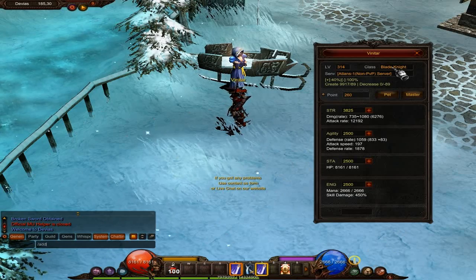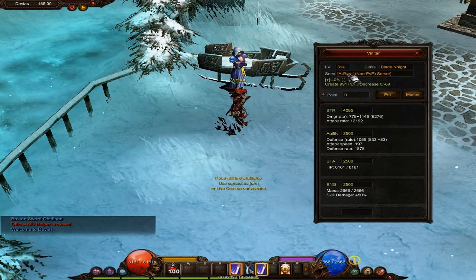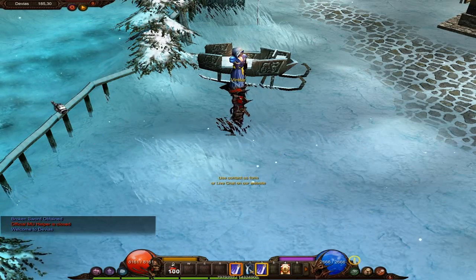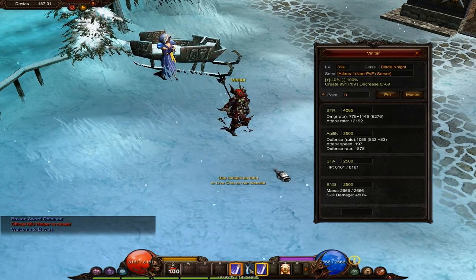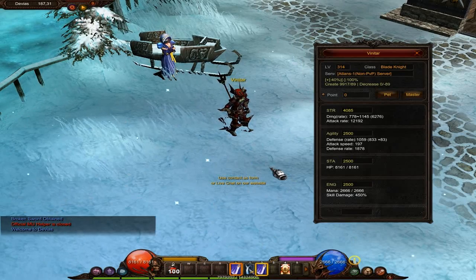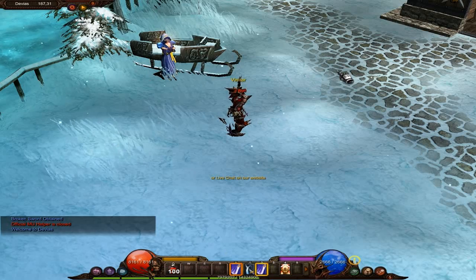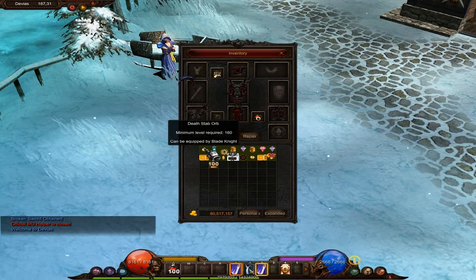Let's add our strength. We're level 314 now. At level 220 you have access to the next quest, which we won't get into today — we'll do that next episode. We're far above that, which is great. Now before I started hunting I tried to learn Death Stab and it said it can only be learned by a Blade Knight — and now I can learn it.